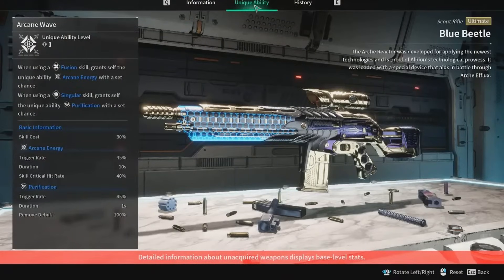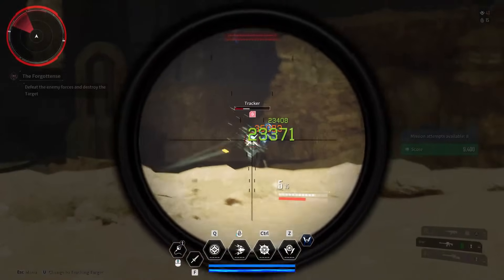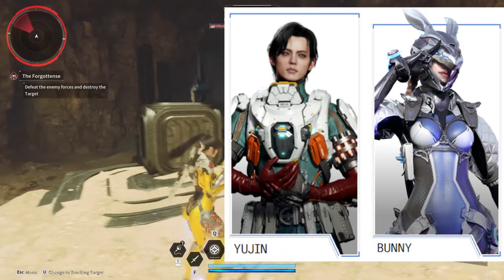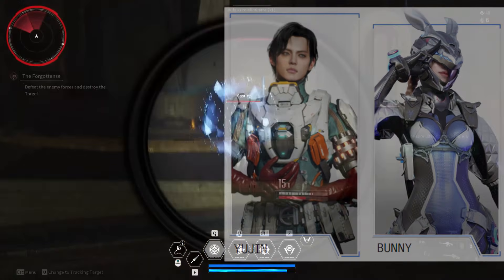At number three, we have the Blue Beetle Ultimate Scout Rifle. Its Special Ability is called Arcane Wave. When using a Fusion skill, it grants you the Arcane Energy buff which increases your critical hit rate. Using a singular skill gives you the buff of Purification, which removes debuffs from you. If I was going to give you a character to pair with this weapon, it would probably be Bunny or Eugene.